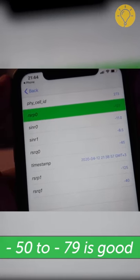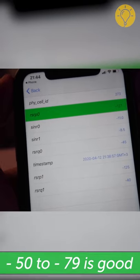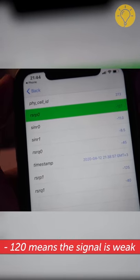Minus 50 to minus 79 is good enough to stream HD videos. Minus 120 means the signal is weak.